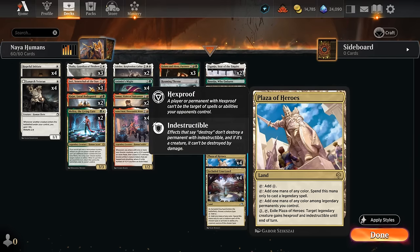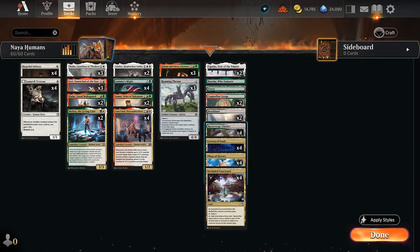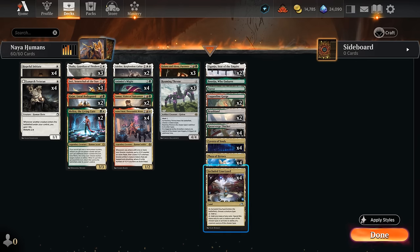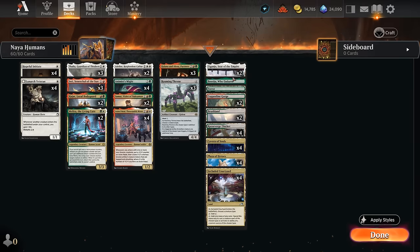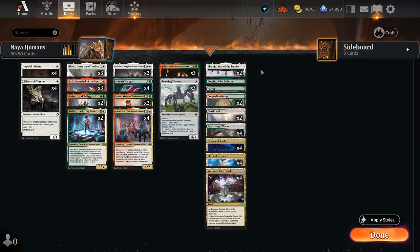Plaza of Heroes can be activated to make our creatures indestructible and gain hexproof until end of turn, which is another way of protecting key creatures. We've got a few fast lands with Razorverge Thicket and Copperline Gorge. We need a lot of green lands to cast Animus Might since Courtyard and Cavern of Souls don't help. We've also got some Brushlands, a Forest in case we need to search up a basic, and Boseiju plus two copies of Eiganjo — despite being legendary, we can often channel them for one or two mana, making them pretty effective removal spells as well.